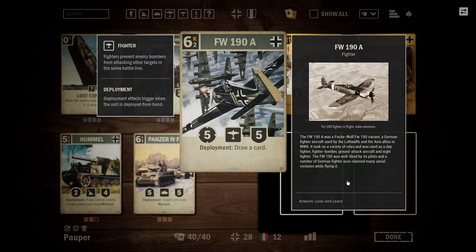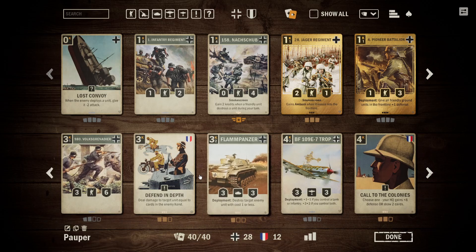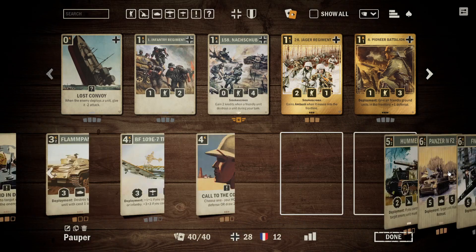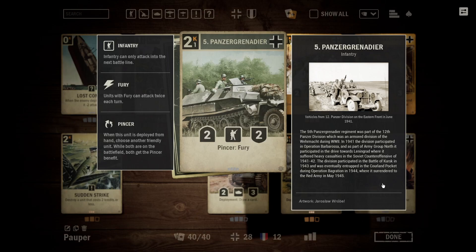Then you also have the Focke-Wulf 190, which is just a big fighter that draws a card. It gives the deck a little bit more oomph — one extra late-game threat that also replaces itself with a card draw, giving us a little bit extra staying power. In the mulligan, you're definitely looking to take a more passive early game and you're going to want stuff like Careless Talk, Viva La Resistance, Sudden Strike, and Nebelwerfer. You want your removal early on, and then if the enemy is playing slow, you want to develop your threats like the Volksgrenadier, the Panzer 38, the BF 109. If you can ever get ahead on board, the mixture of Hummels and Panzer IVs are very good at keeping you ahead, and in the late game you are essentially looking to stick a big unit, play 5th Panzer Grenadier, and Fury the person to death.